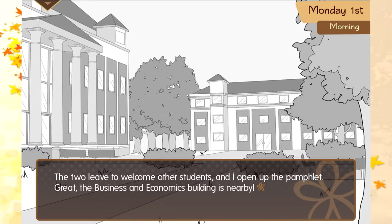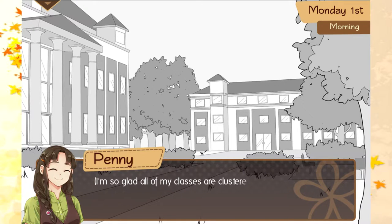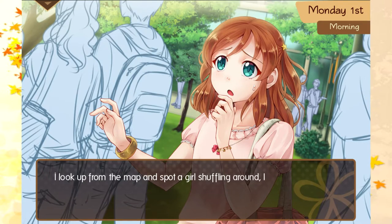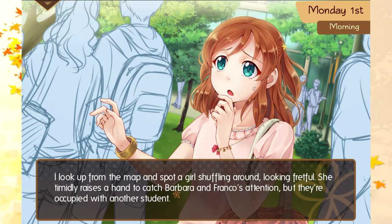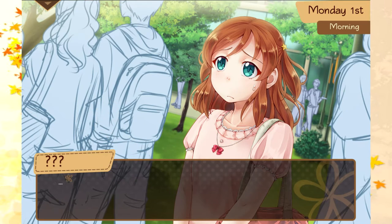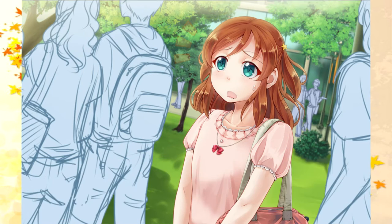This is weird — I'm not even in university yet. The two leave to welcome other students and I open up the pamphlet. Great — the business and economics building is nearby. It's good all my classes are close in the same building. It's also close to the library and the cafeteria — I should explore when I have the chance. I look up from the map and spot a girl shuffling around looking fretful. She timidly raises a hand to catch Barbara and Franco's attention, but they're occupied with another student. She sighs and waits patiently.